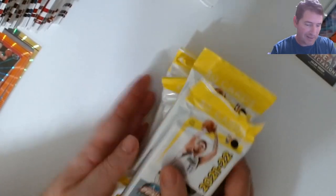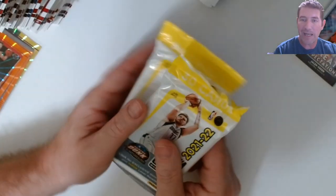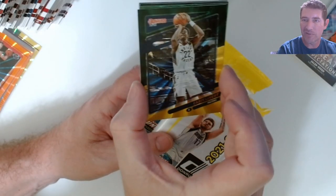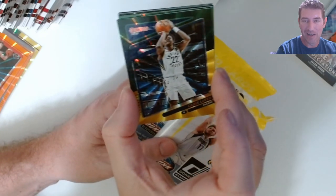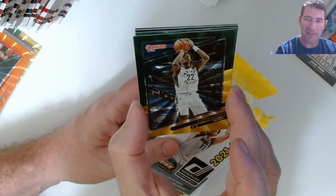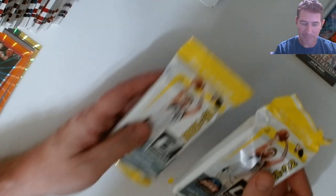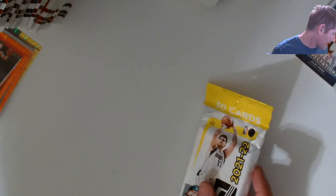Let's get into this. I'll put the blaster to the side and start cracking these fat packs. I might go back for more — I only live like five minutes from Walmart, literally one red light between me and there. I really like these green and yellow ones. I may just buy the singles online to get a Suggs, Mobley, and Wagner in green and yellow. Most of what I've been getting from fat packs has been veterans — not really liking my odds. Takes a prayer.